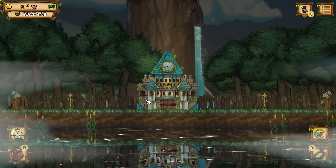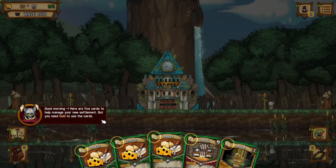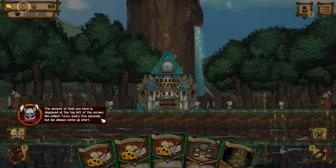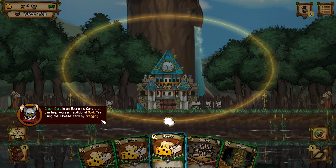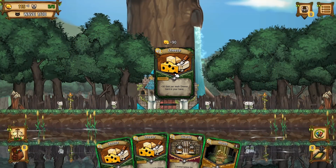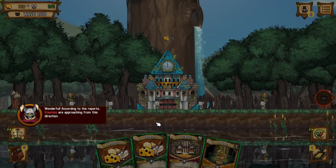This will be interesting. I have my new glasses, and it's going to take a little bit of getting used to having them. Good morning. You have 5 cards to help you manage your new settlement, but you need gold to use these cards. The amount of gold is displayed at the top left. Green card is an economic card — try using the cheese card by dragging it. 30 gold per each cheese card in your hand. Cheese! So you kind of want to hoard the cheese and, you know, mass-cast cheese? I don't know. Anyway. Wonderful.